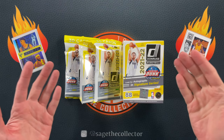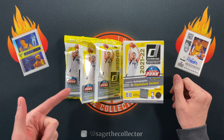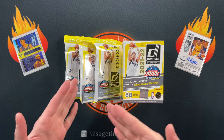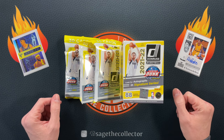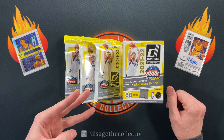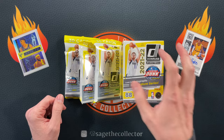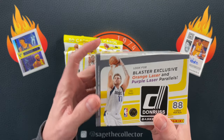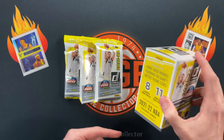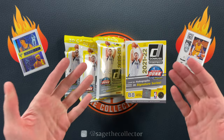How's it going everybody, Sage the Collector back with a little 2021 Donruss. I just got a whole box of Donruss fat packs in — I didn't want that many but I couldn't just find a few packs cheap, so I ended up buying a whole box. We're gonna do a little battle here: three fat packs versus one blaster, 88 cards versus 90 cards. The blasters have the orange lasers and the fat packs have the green and yellow lasers.